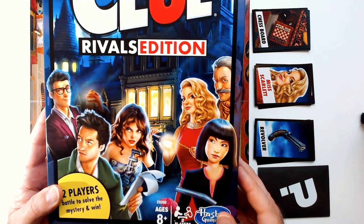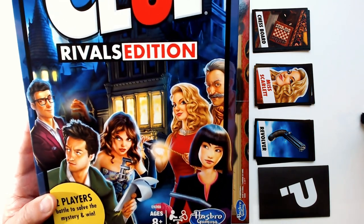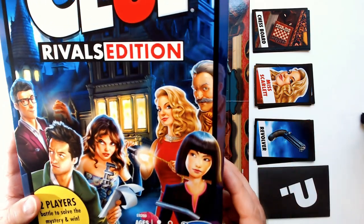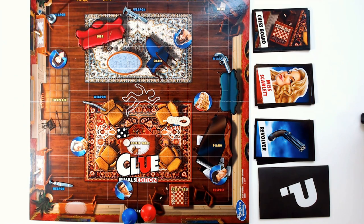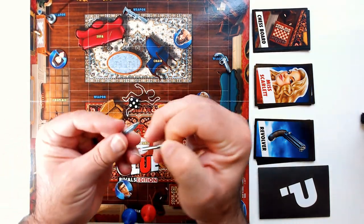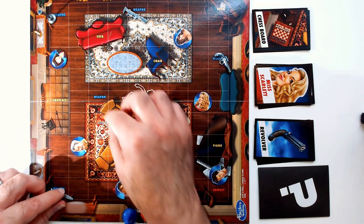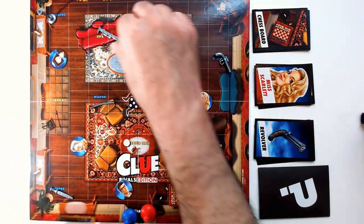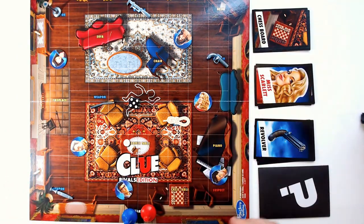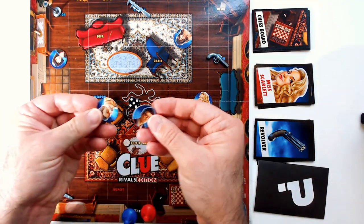The more modern regular Clue game added Dr. Orchid as an additional character, and then you have all the classics: Professor Plum, Peacock, Scarlet, General Mustard. Here's the board — it's just a four-square fold-out board. You've got your dice. The weapons are nice; they're actually metal, so they have a little bit of weight to them. All your classic stuff: wrench, candlestick, revolver. Here are your cards and your evidence folder.